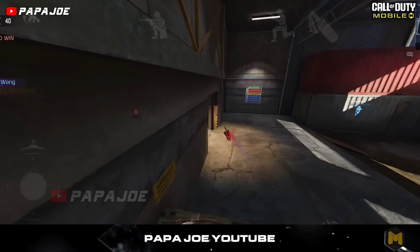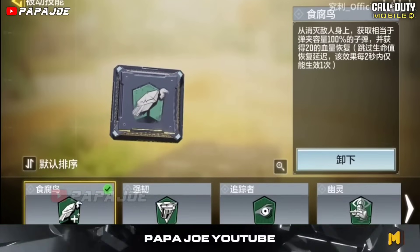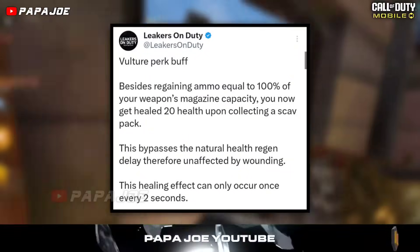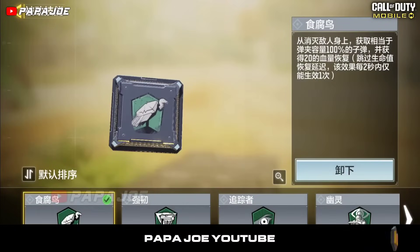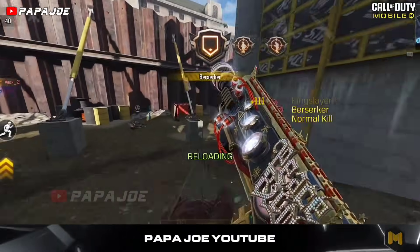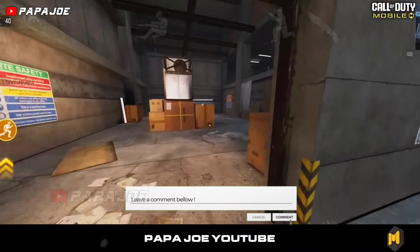We continue with the green Vulture perk for COD Mobile, which will get the following change for the next season. According to the new information, the Vulture perk will give you back new ammo equal to 100% of your weapon's magazine capacity, and you will now also be healed for 20 health points when you collect a scav pack from a dead enemy. This bypasses the delay in natural health regeneration and therefore the injury remains unaffected. This healing effect can only occur once every 2 seconds. After this buff for the Vulture perk, you are literally invincible in the new season. Let me know what you think about the Vulture perk update in the comments.